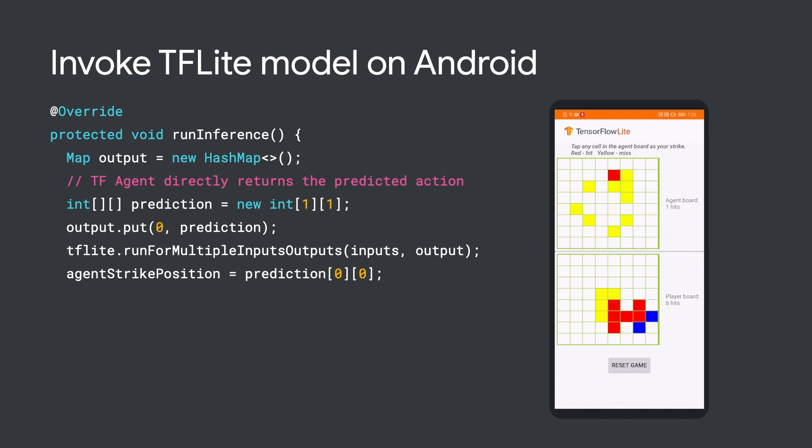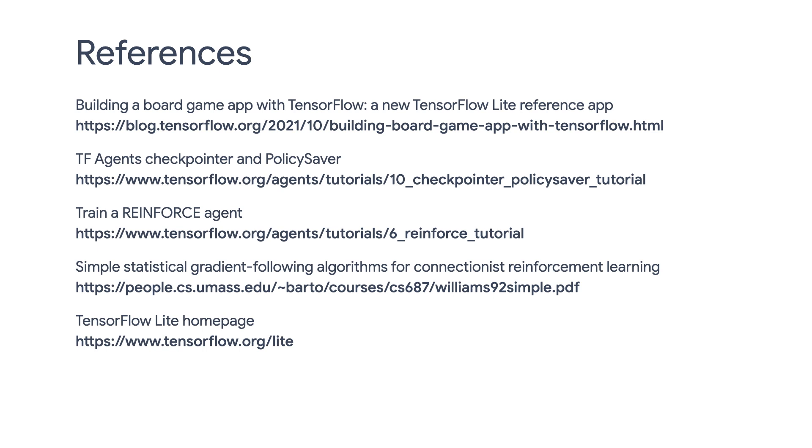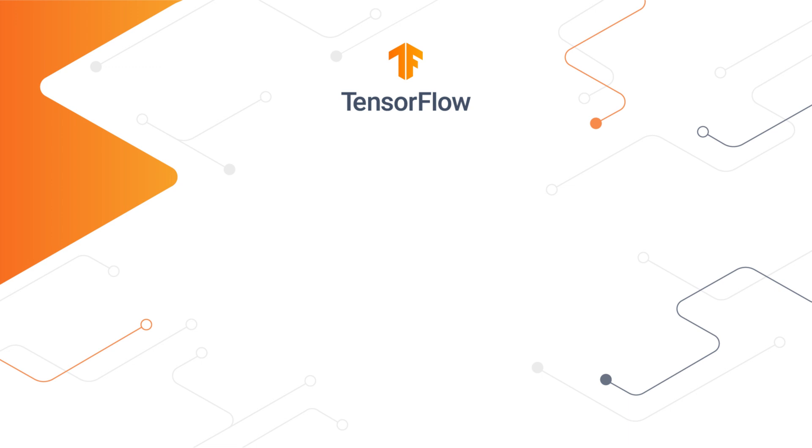In the end, you get a working Android app in which you get to play against the agent you just trained with TF Agents. I think that's pretty cool. So today, we walked you through an end-to-end example of how to leverage TF Agents to train a Reinforce agent for a custom environment, convert the model to TFLite, and deploy it on Android. Please check out the blog link here to learn more. In our next episode, we are going to learn about continuous control, the Actor Learner API, and distributed training. See you next time. Bye.